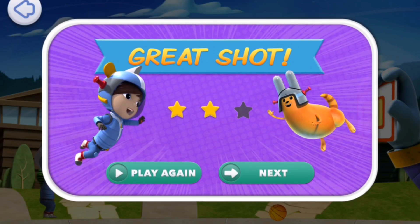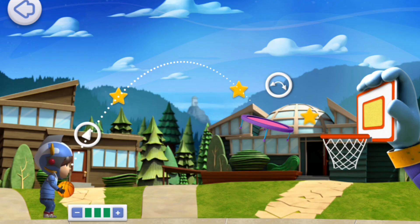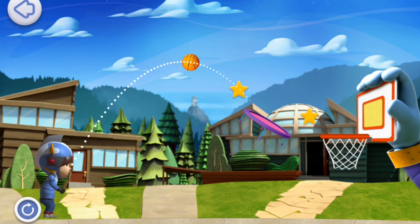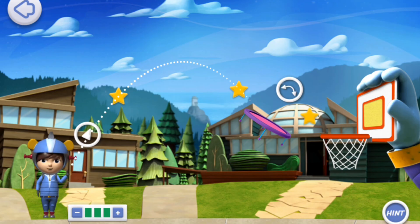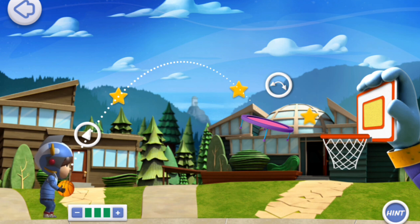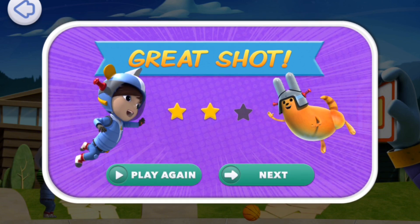That was challenging, but you kept trying and got two stars. Keep trying. I need a hand — press the hand button. Superstar! You kept trying and got two stars.